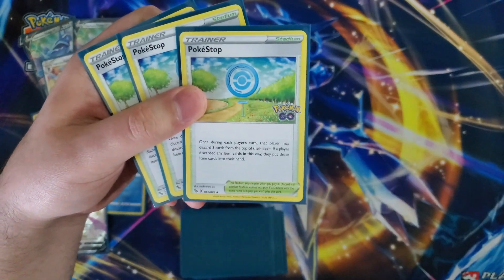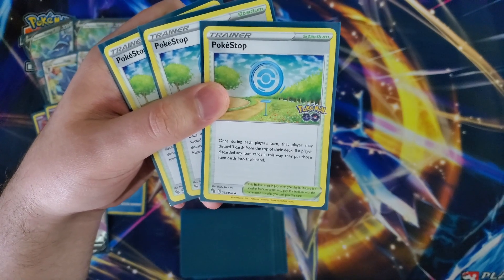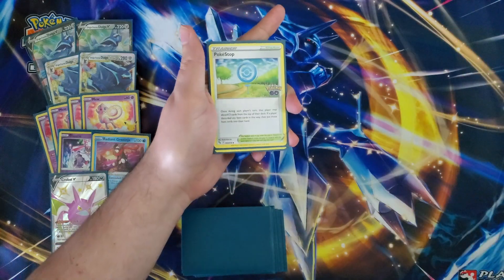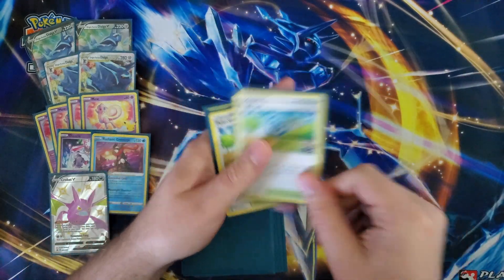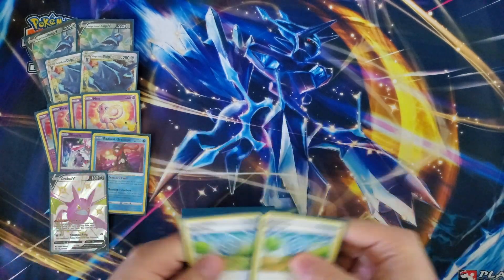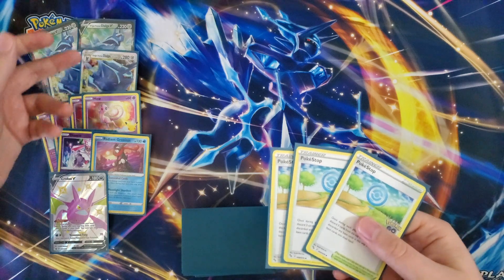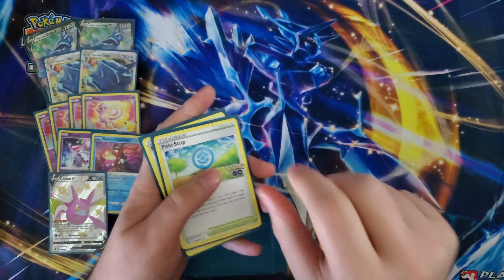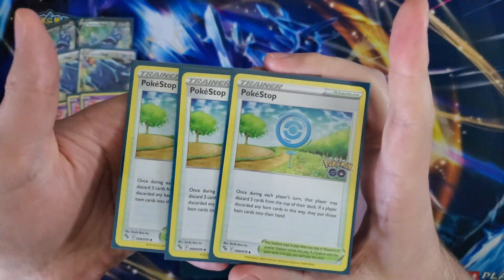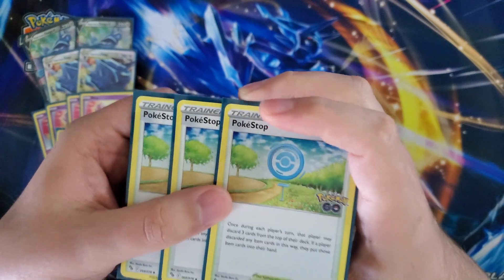The new star of the show is Pokestop — we're rocking three copies. Once during either player's turn, that player may discard three cards from the top of their deck; if any item cards were discarded that way, put those item cards into your hand. So you spin the Pokestop, you get some items, you ditch some energy, and get some Pokemon. Ditching Pokemon can be scary but we have a way to get those back. Pokestop from Pokemon GO is what made this deck feel a lot better.